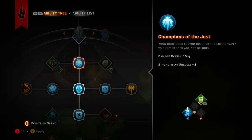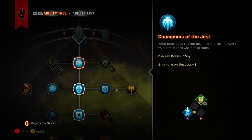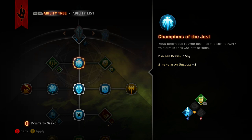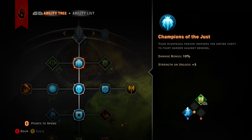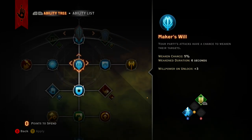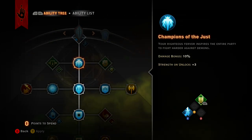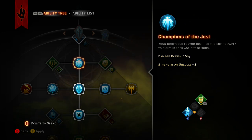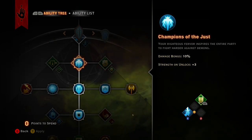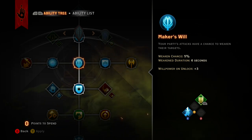We want Champions of the Just, which is a 10% damage increase for you and the entire party. Your righteous fervor inspires the entire party to fight harder against demons. I think it's a 10% damage bonus against demons specifically — I need to discuss it with more Templar players, but that's what it sounds like from the description.